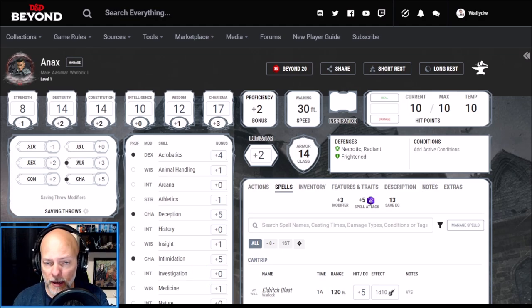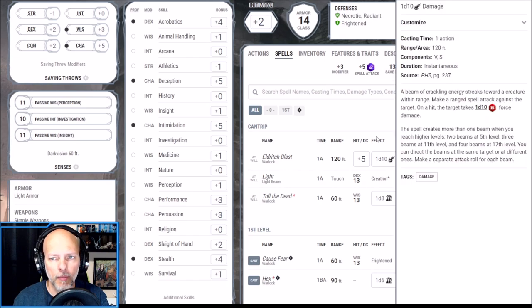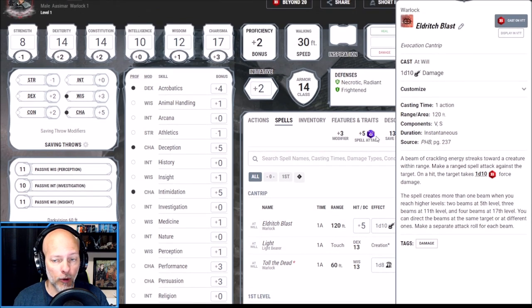Now let's take a look at our spell selections for our level one character. Being a Warlock, we get access to two cantrips. Of course I'm going to take Eldritch Blast — not just because it's really good, but because it also combos with a lot of the other spells and abilities we'll get at later levels. It's one of the best cantrips in the game, with a range of 120 feet, a +5 to hit, and a d10 of force damage. At higher levels we get more beams, and those scale on overall level, not just class level.